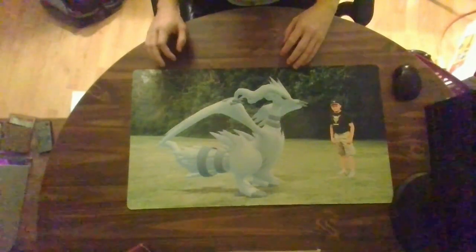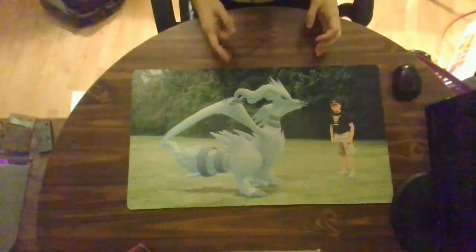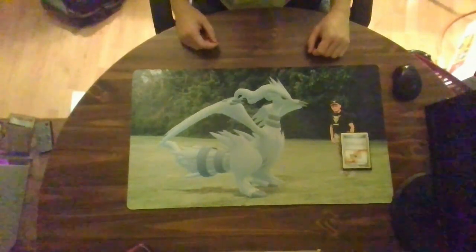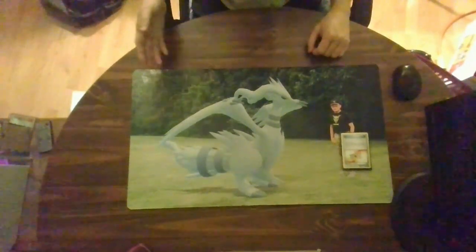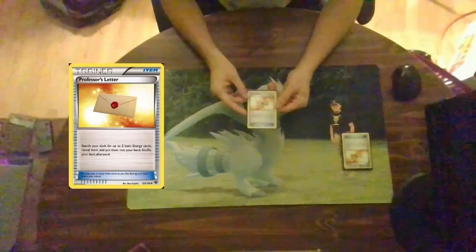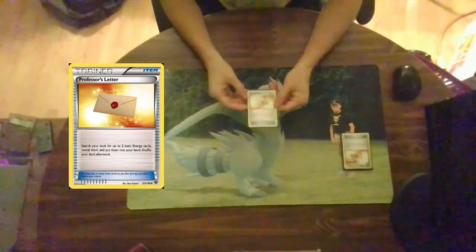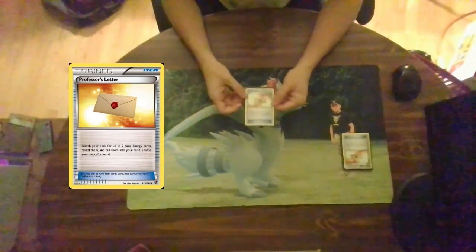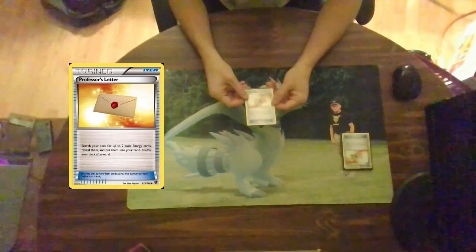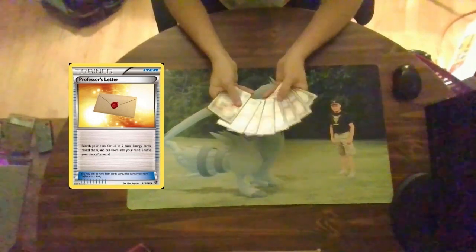We've hit the Pokemon side and supporter side of the cube; now we're going to the item side, starting off with Professor's Letter. A rookie player will tell you it's all about playing energies — but searching for energy, that's a different meaning. Professor's Letter: search your deck for two basic energy cards, reveal them, put them into your hand, then shuffle your deck. Basically a free search for water or psychic energy into your hand and then you attach them. Very useful. I run eight of these in the cube.